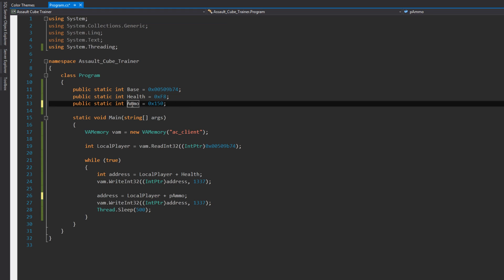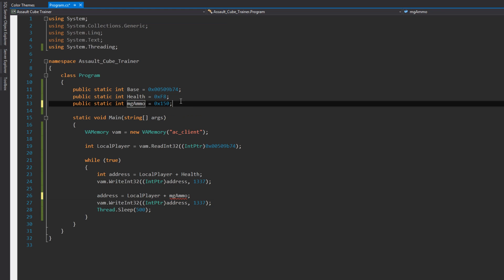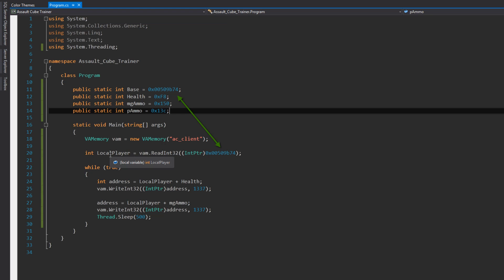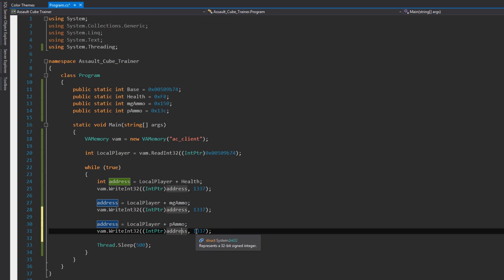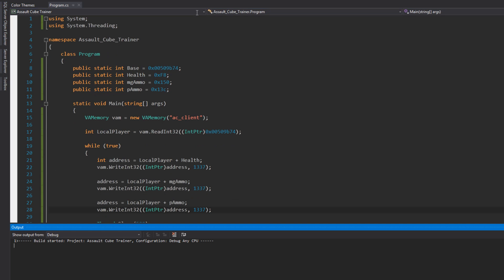I'm going to add another one — this one is just ammo, or let's say MG machine gun ammo. And I'm going to add some pistol ammo. We're looking for the local player address, then we enter the loop, and we build up an address which is local player plus health and then we change it to 1337. Then we build up an address which is local player plus MG ammo. And then we do this again for the PMO pistol ammo and change that too. So that's basically it — we just copy and paste it because for each it's the same. And then we can run it.